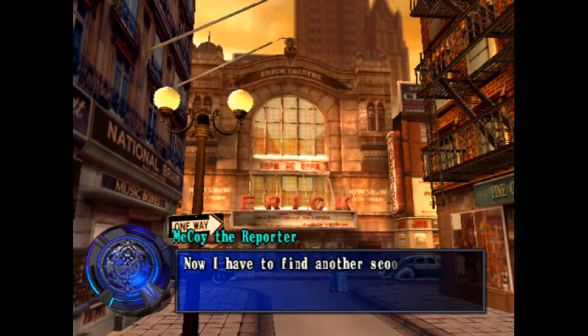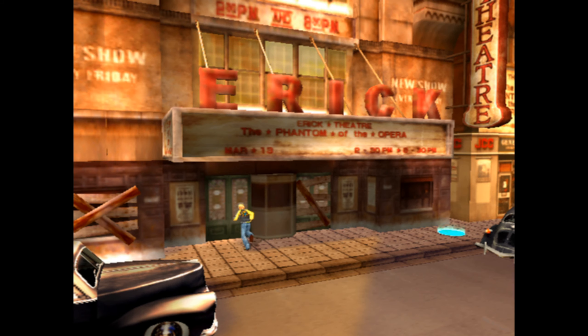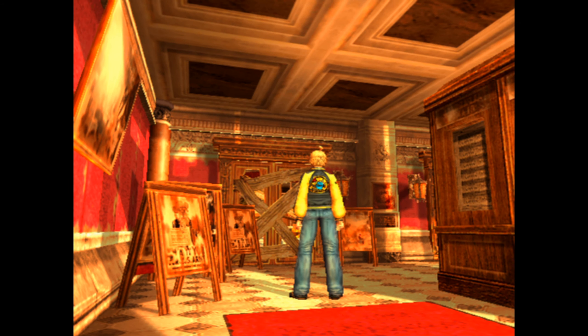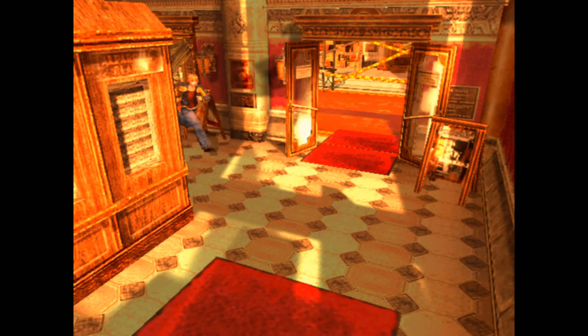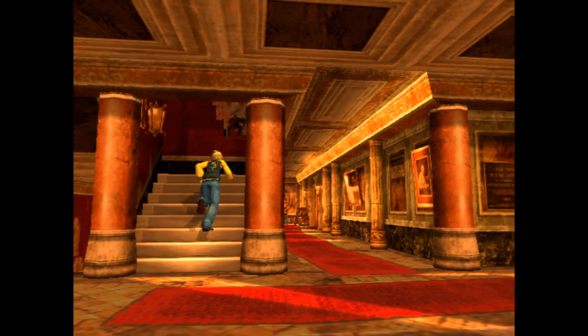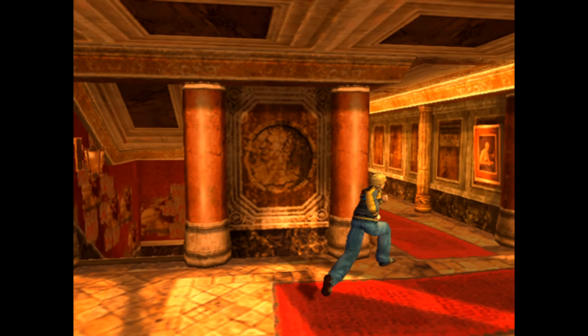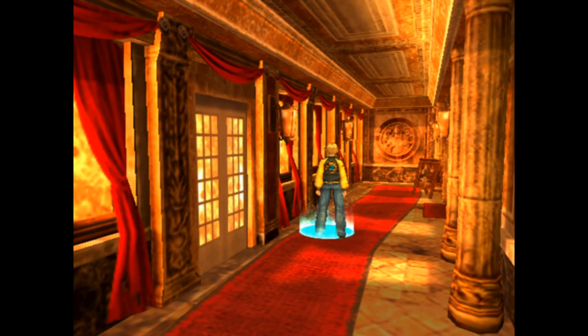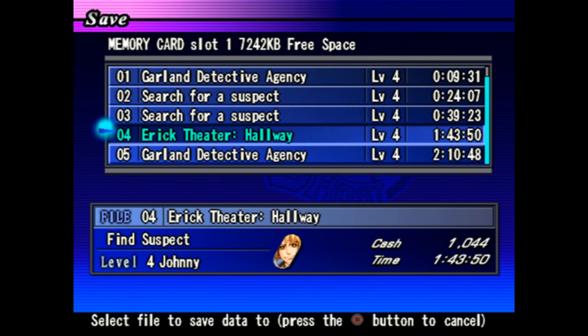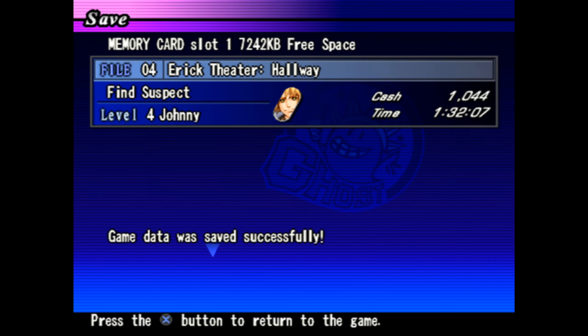The narrator jokes about the chaos in the theater before heading toward the previously locked door. He notes he should save before continuing. He reminds viewers to ignore the save prompts for now and proceeds upward.